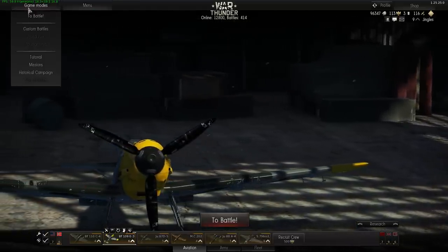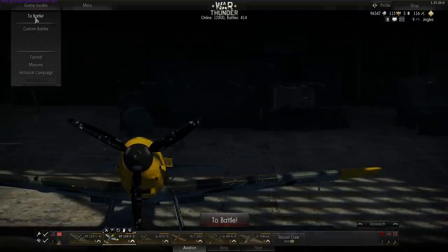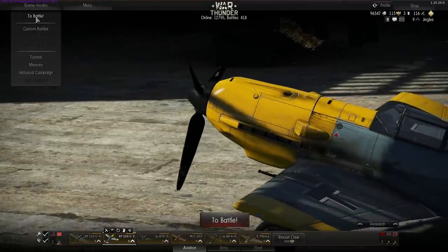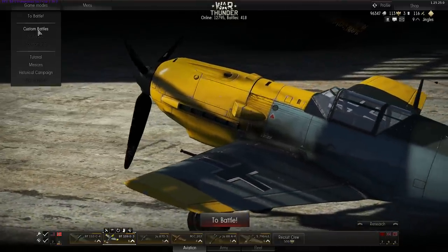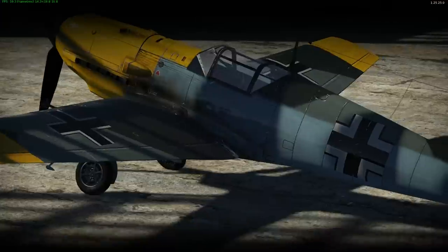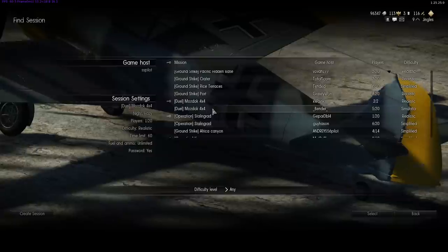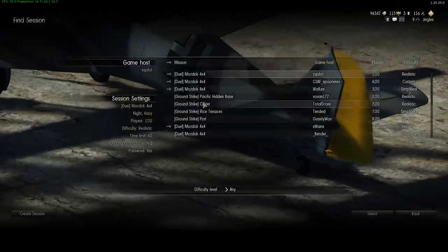All you've seen me do so far is basically hit 'To Battle' and play arcade games — that's fine, that's great, it's a lot of fun. But I'm not going to be able to show you some things because I don't have a joystick. Custom Battles: various different people are hosting custom battles at the moment and you can jump into any of those games, or you can create your own session. Operations include ground strikes, domination maps, and duels.